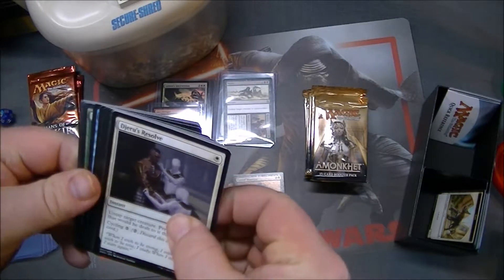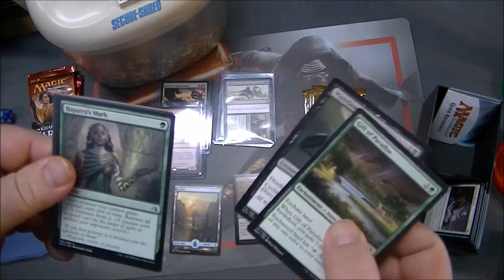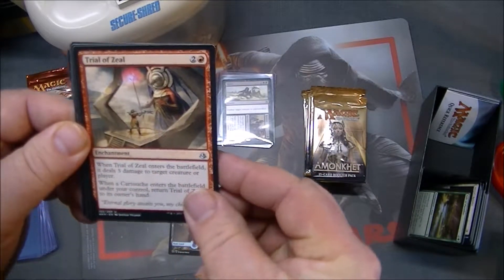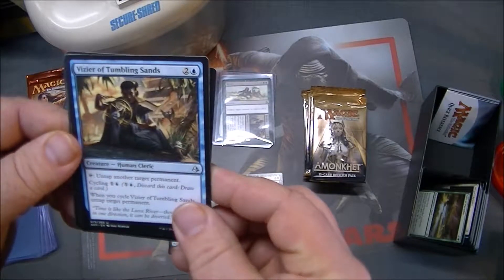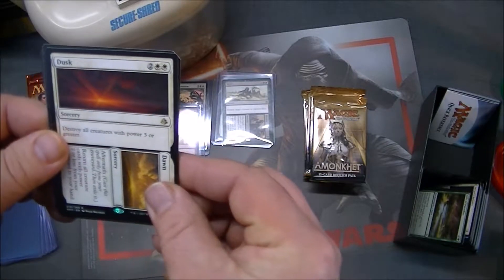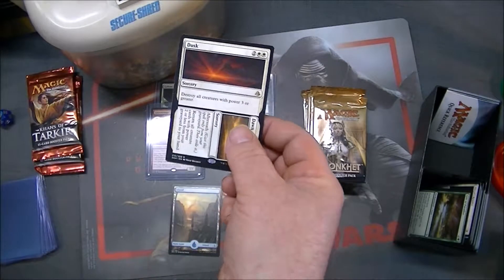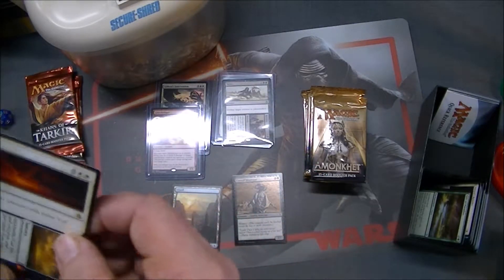Jeru's Resolve, Gift of Paradise, Apatra's Mark — I think I'm going to have trouble pronouncing a lot of these. Trial of Zeal: three damage to target creature or player, not bad. Tumbling Sands, Vizier, and Dusk and Dawn. Way of the Mountain, Sacred Cat — there are a lot of Sacred Cats. And yet another split card; that's three split cards in four packs.